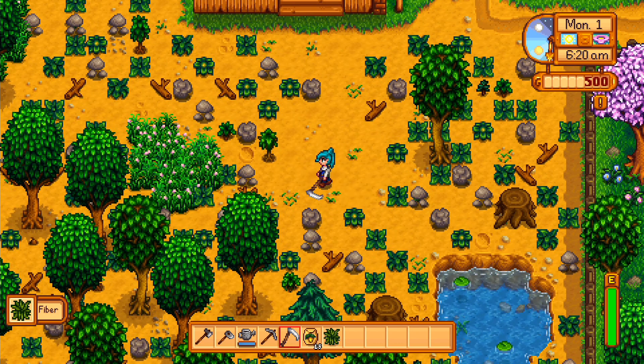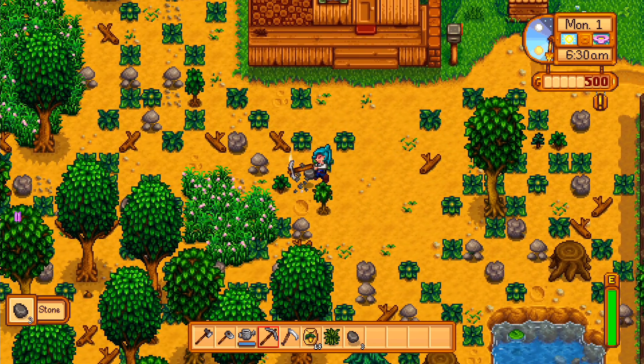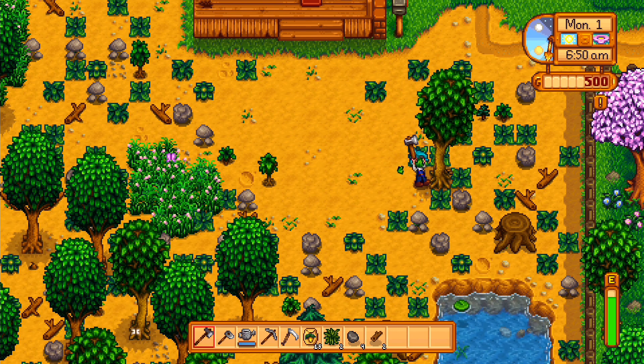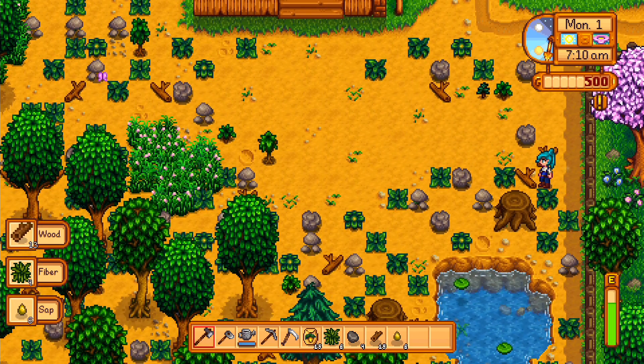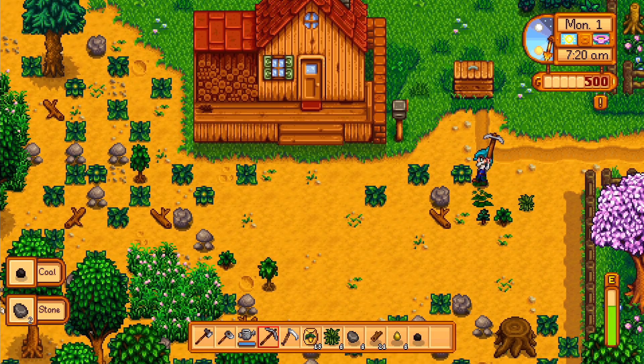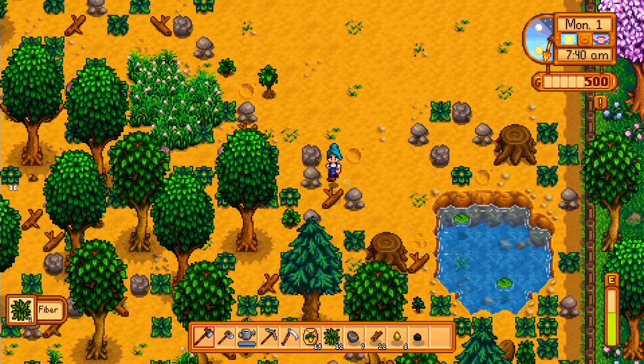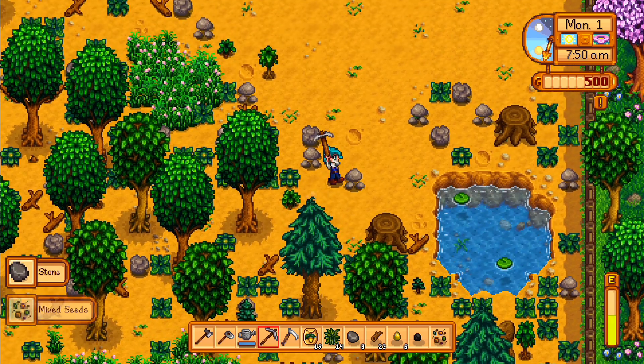Looking at the farm, my OCD kicked in straight away. I spent the first few days clearing away the wood, rock, and grass. In each action you do — be it chopping wood, scything grass, or breaking rocks — it will deplete your energy bar. If this gets low, you will need to sleep. Or if you leave it to run dry completely, you will pass out and be put to bed by the local doctor, which will involve a medical bill, so keep on your toes.